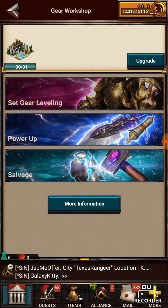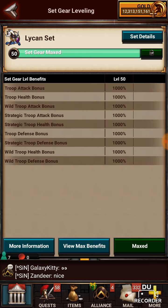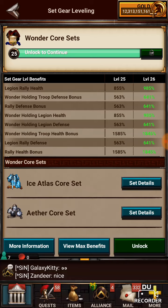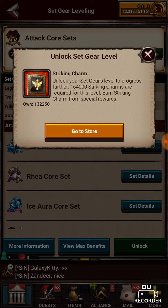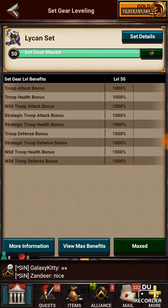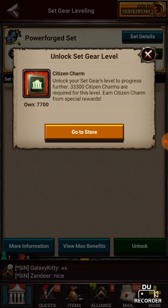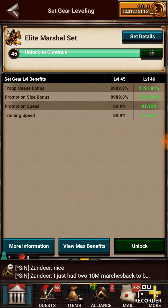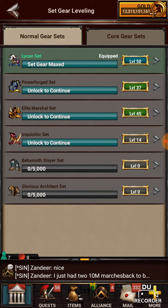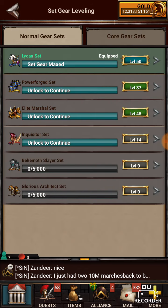That is the update on this new gear leveling stuff. One pack is what you see I have done here. I got my Lycan maxed. I did not get everything done because each one has a different charm. The wondrous charm goes for wonder cores and then you have the striking charm for the attack cores. So each one uses a different set. Except when we go over to our normal gears — the citizen charm actually gets used for multiple gears: your Elite Marshal, your Power Forge, your Inquisitor. And I'm sure these last two may or may not be that way.